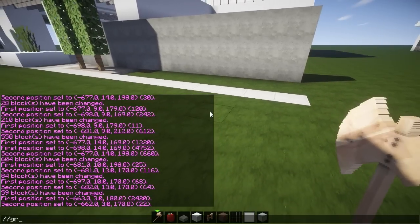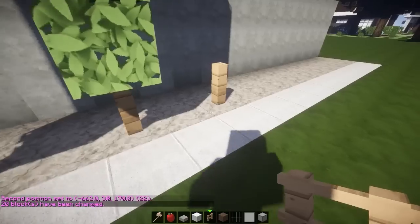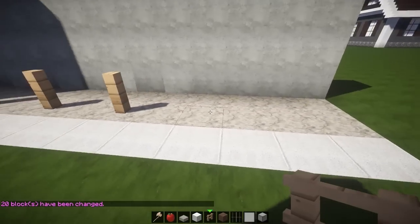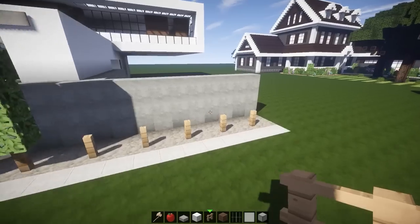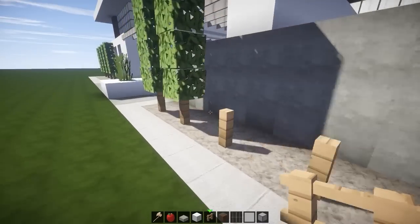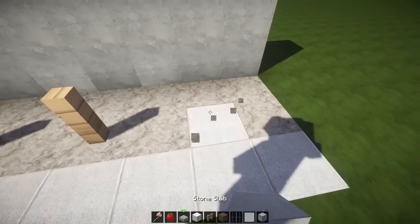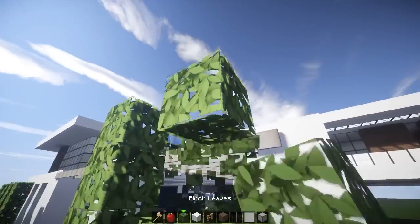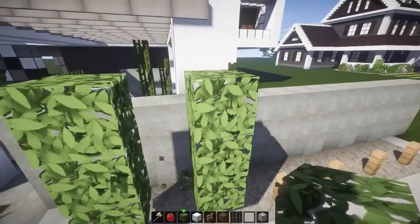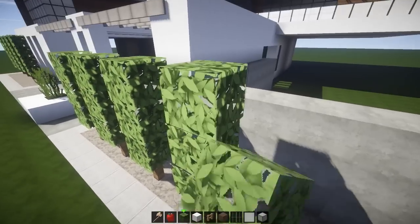Then we can have some trees going like every second — boop, boop, boop, boop, boop. Dang, there's a lot of trees. We might remove some because it looks semi-derpy. We can always extend that later on. For the trees, let's make them maybe a bit shorter — about three blocks in height — and I think that's going to be working out.